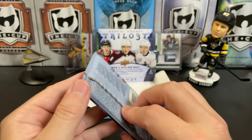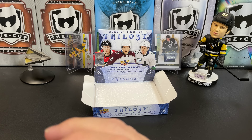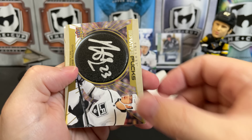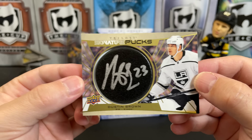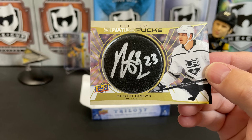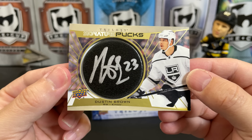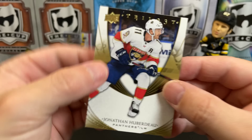Final pack: we've got Artemi Panarin, a rookie rendition of Alexander Yellison, and an auto puck — so we've got two autos out of this box. It's Dustin Brown. So we actually got two autos and one jersey. Sorry about the background noise — I forgot to turn off the AC unit before I started filming. There you go, Dustin Brown beating the odds.